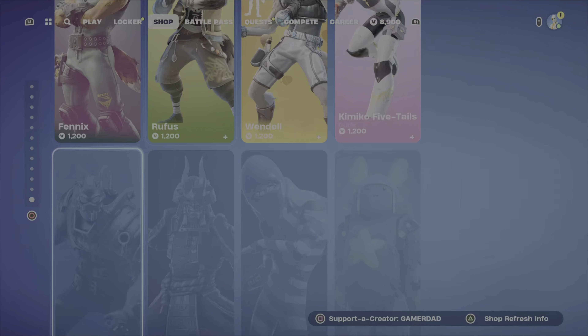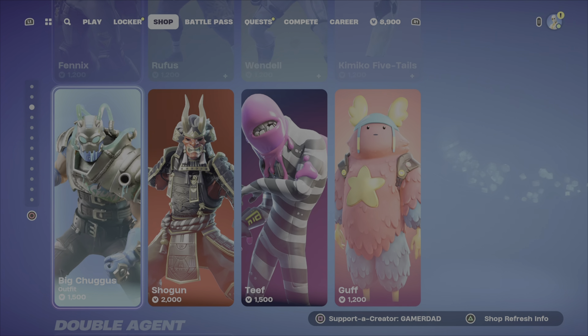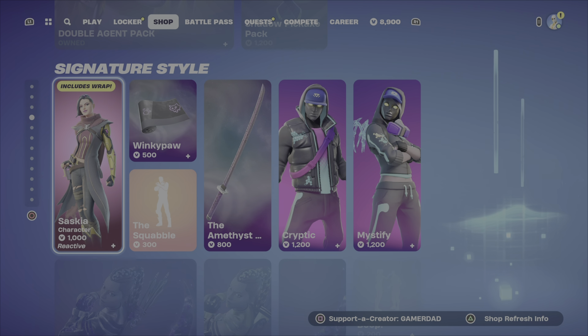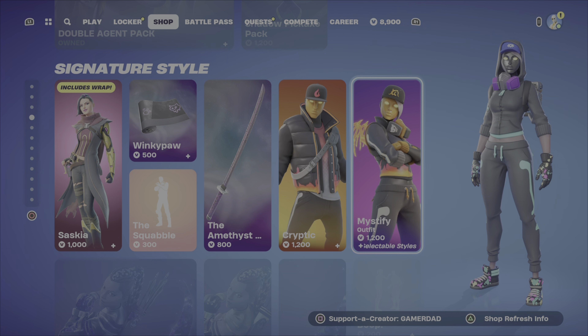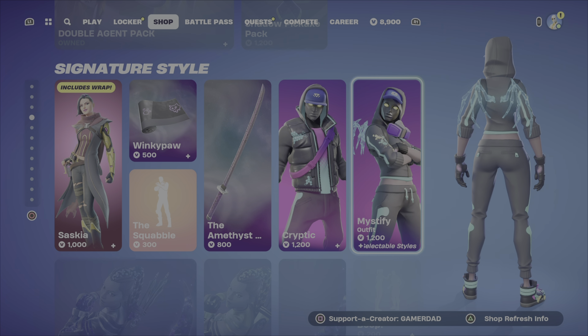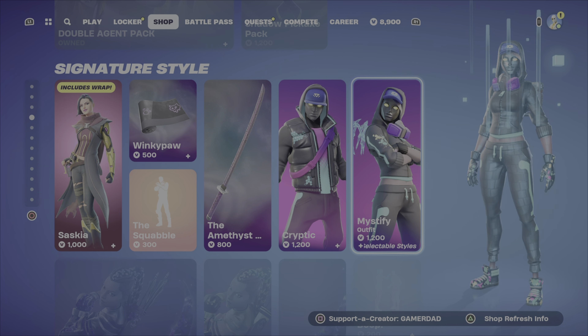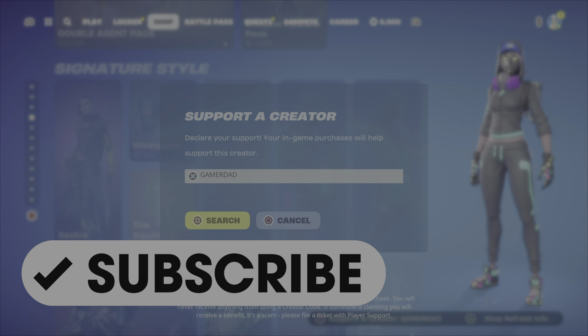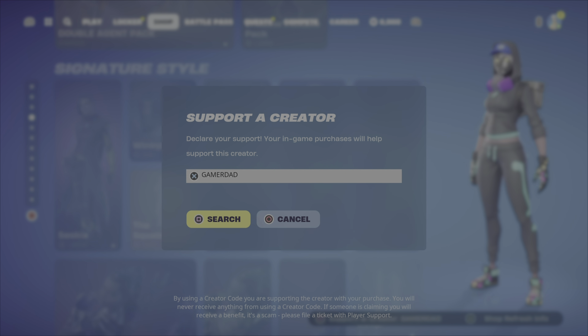In terms of my favorite additions to the item shop this evening — the Raiden outfit looks decent, but it's definitely not one I would pick up. My favorites would probably be Mystify, and then Cryptic. Comment down below and let me know what your favorite item is, and let me know if you're picking up anything from the shop tonight. Please drop a like on the video, hit that subscribe button, and don't forget to use my creator code in your Fortnite item shop — it is GamerDad, all one word, all capital letters. Have a great evening. Until the next video, this is GamerDad out.